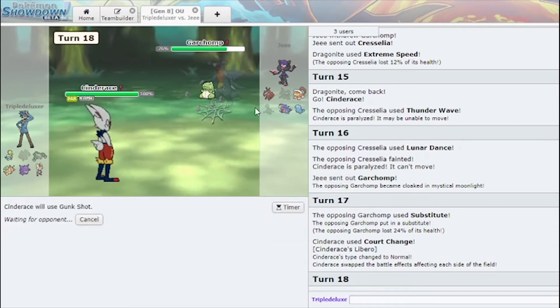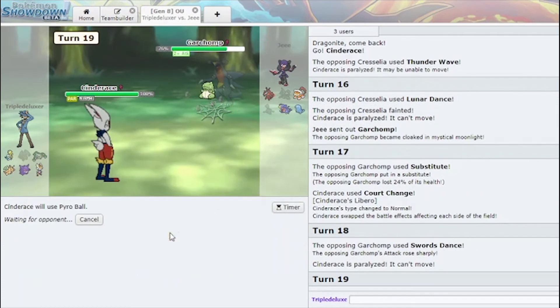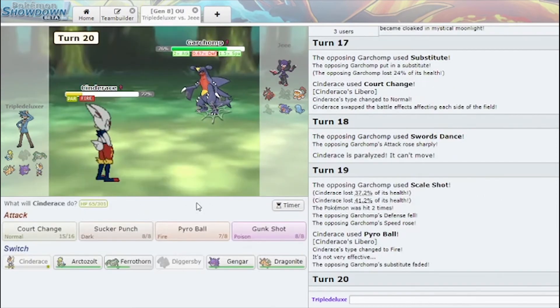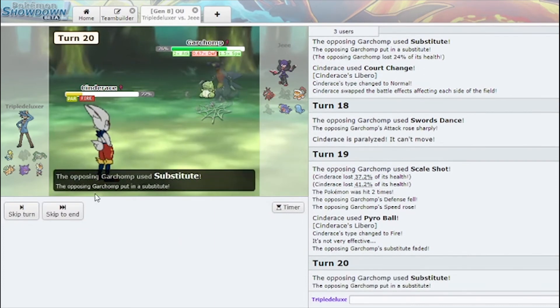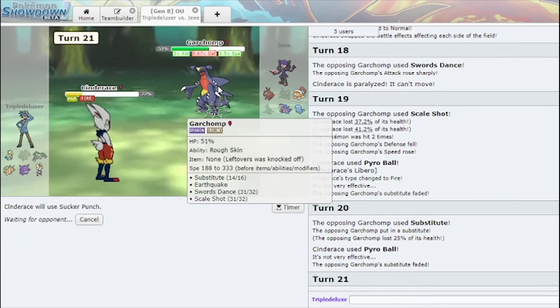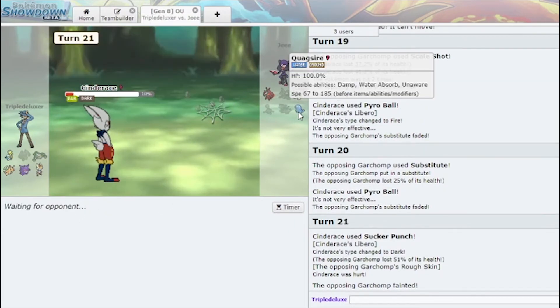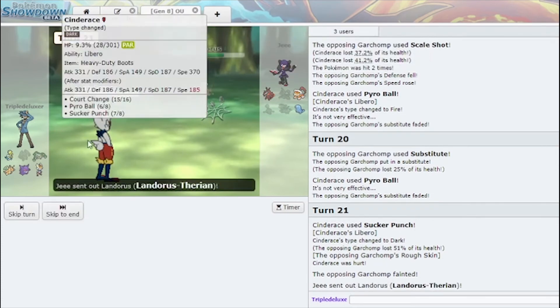I do love clicking Court Change. I'm gonna click Gunk Shot here — actually, Pyro Ball is STAB. I'm gonna Sucker Punch here — no, I should just Pyro Ball just in case he decides to sub up again. Get out from behind there. Actually I'm gonna Sucker Punch now. Out of here with that. I'm pretty sure he's Scarf Lando, so I'm fairly sad here. I'm gonna try to Sucker Punch him — why wouldn't I? That's just extra chip.